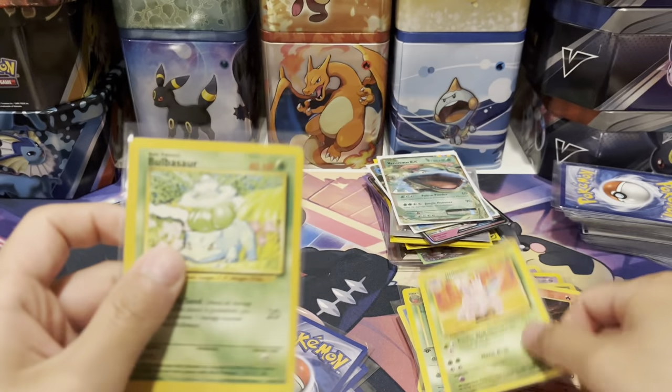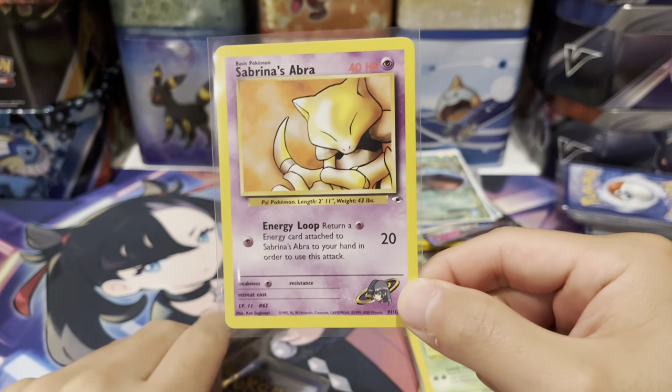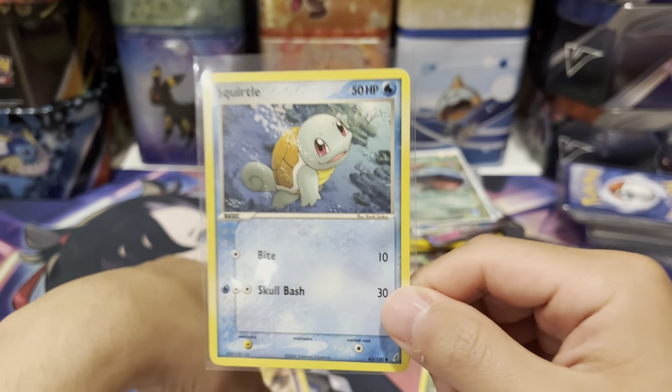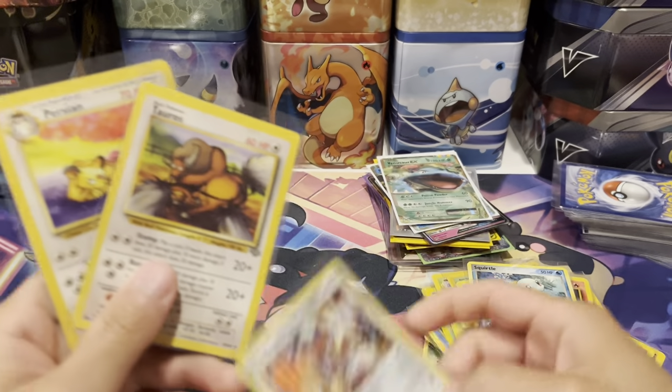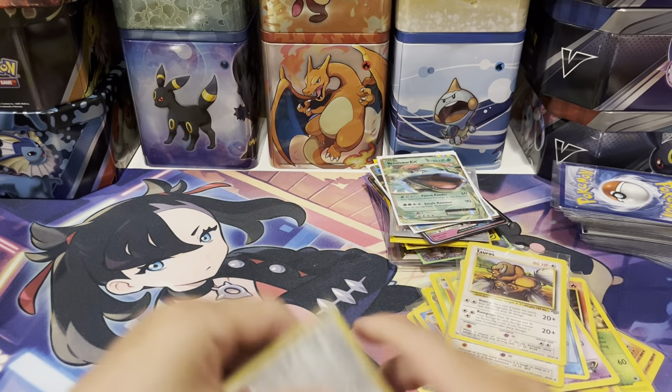Got the Nidorino from Base Set, the Bulbasaur from Base Set, the Sabrina's Abra from Gym Leaders, and a cool-looking Squirtle — I don't know which set but I got it anyway. Then we have Tauros and Persian as well. That was everything from the card shop.